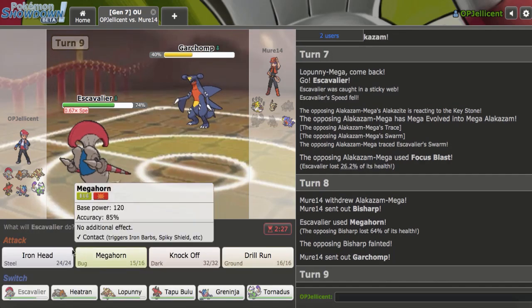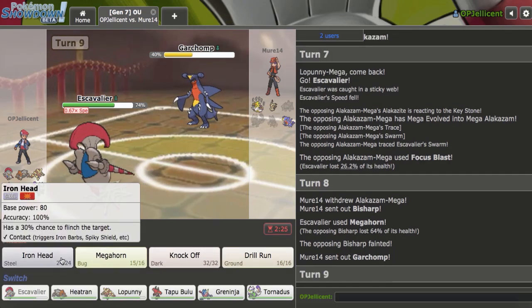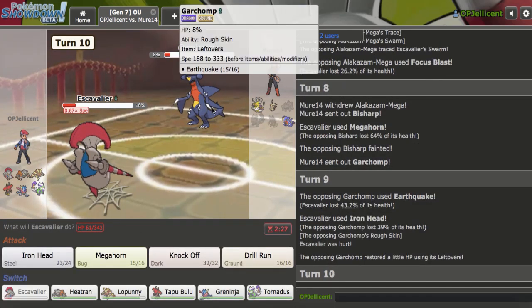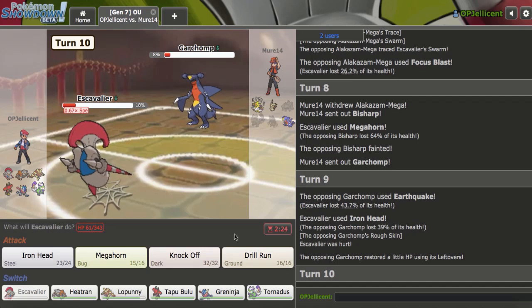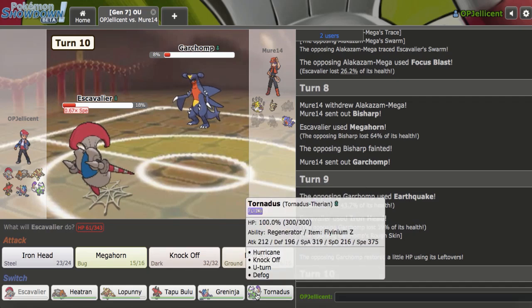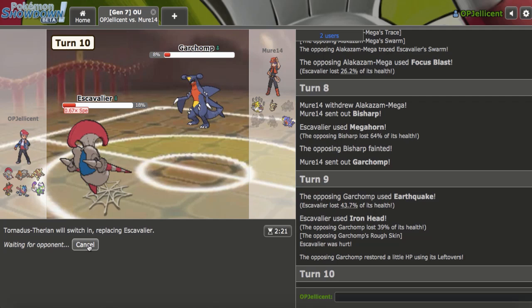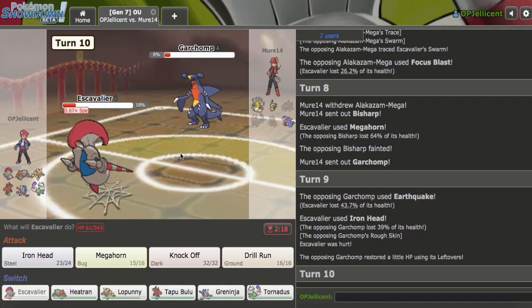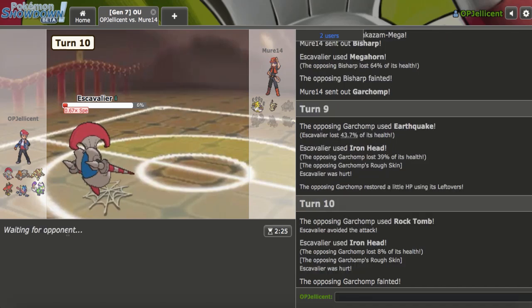Now it comes to Garchomp — I don't want it Swords Dancing up on me, that would be really bad. I'm just going to Iron Head. That doesn't even kill me — unfortunately Iron Head just leaves it on 1%, a little bit annoying. At this point I can't lose — I'm just going to go Tornadus. Although I guess I should just keep the Defog just in case it ends up being the difference maker, you never know.